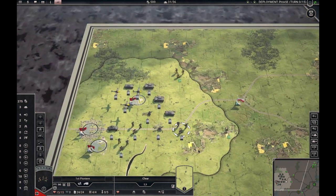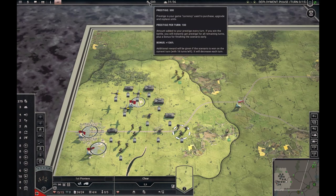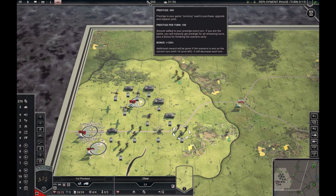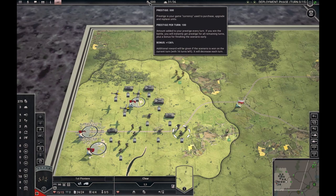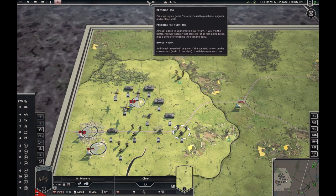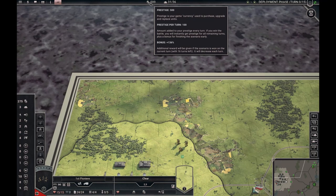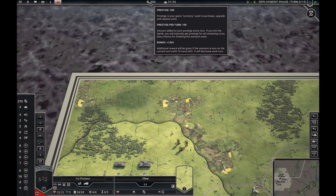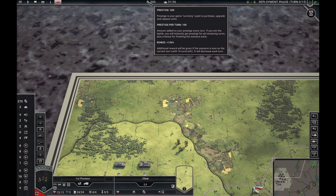You can have the stats panel open like this — I think many prefer to play this way. This shows your prestige: starting prestige and your prestige return. Every turn you get 100 extra prestige. This includes turns that are left when you finish the game, so if you finish on turn 10, you also get your prestige for the last five turns automatically, plus a bonus. Currently that's 136% with 16 turns left, and this quickly decreases — the slower you go, the less bonus you get.